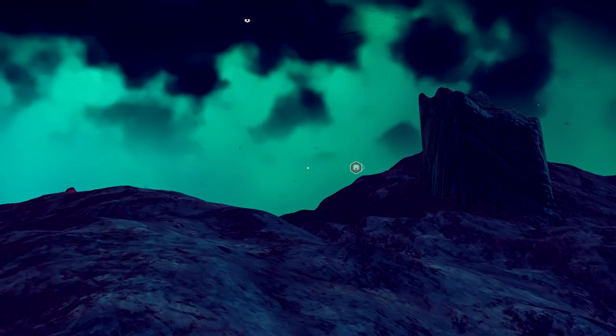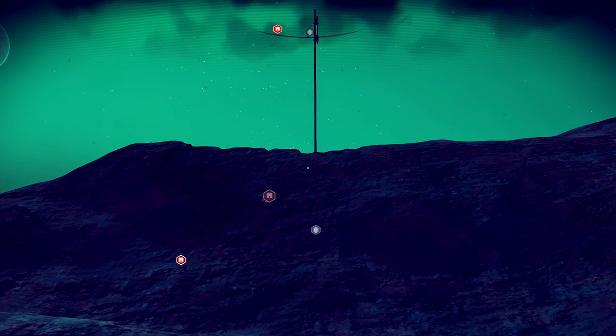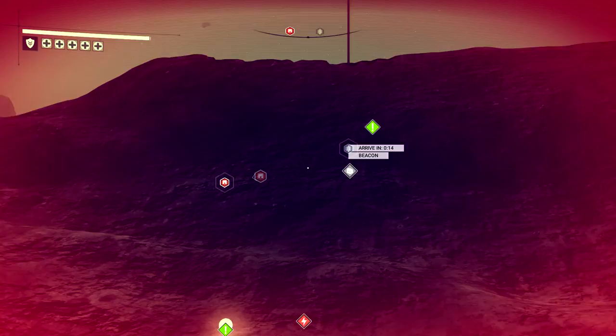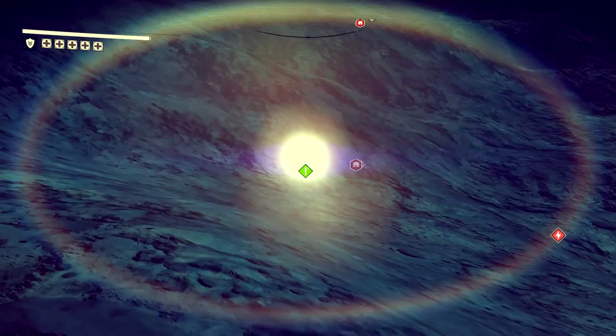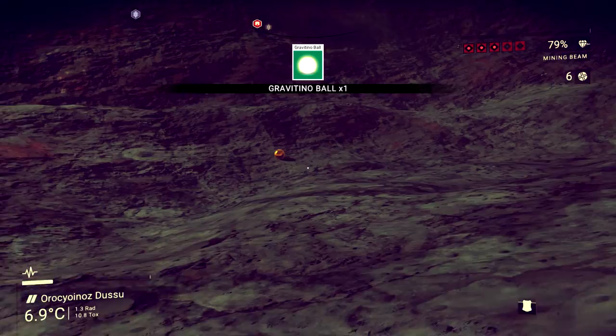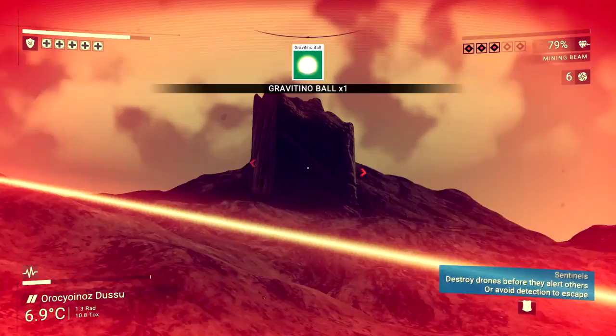Welcome back, we're still on this planet. I managed to find a beacon, scanned the local area and found a few things of interest. I just got electrified by something, but look at these - I had no idea, but they are actually gravitino balls. These are free on the surface!